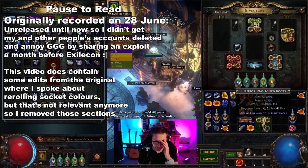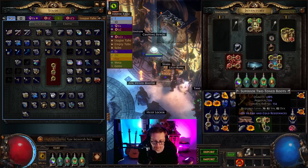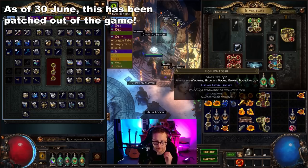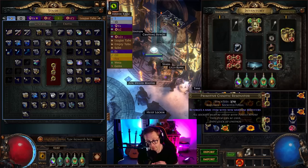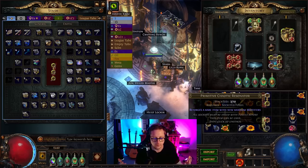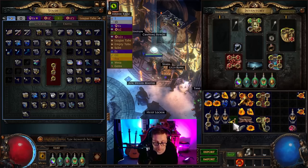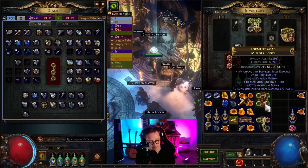A new exploit has just dropped. This pair of boots has an abyssal socket, however it doesn't have a suffix. So you can get abyssal sockets on items — they come from hollow fossils, or some other means — however this usually takes up a suffix slot. But some people figured out how to keep the abyssal socket while not actually having that modifier. This should not be in the game.